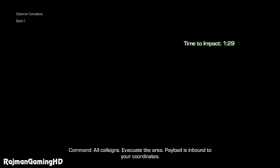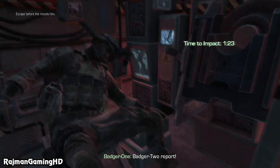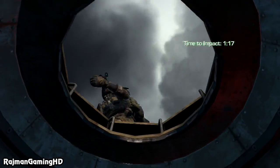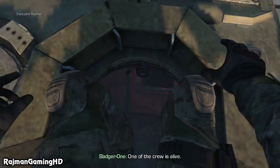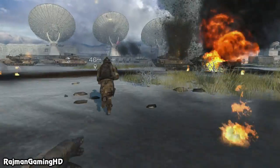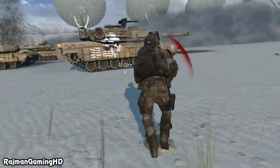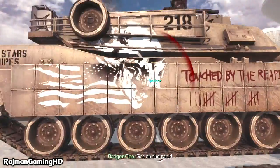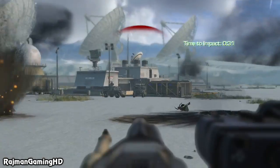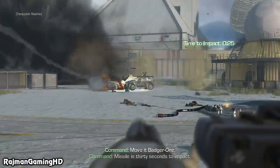All call signs, evacuate the area — payload is inbound to your position. Repeat, payload is inbound. Move your ass, soldier! Badger-2 is non-operational — repeat, Badger-2 is non-operational. One of the crew is alive — moving into pickup. Keep running! Get out of the tank! We've got our men — proceeding to X-fil at Charlie Delta. Missile is 30 seconds to impact.